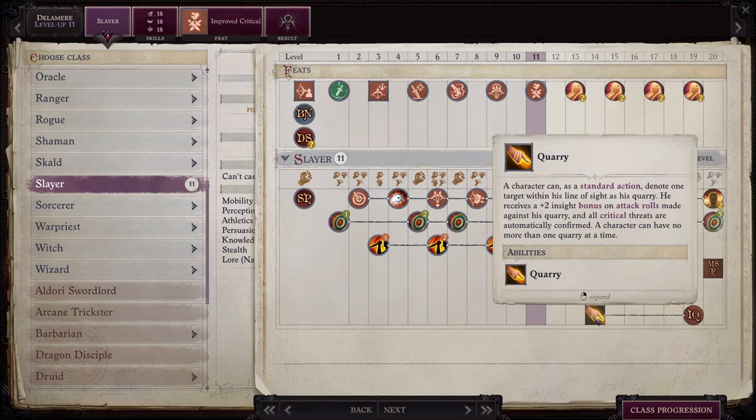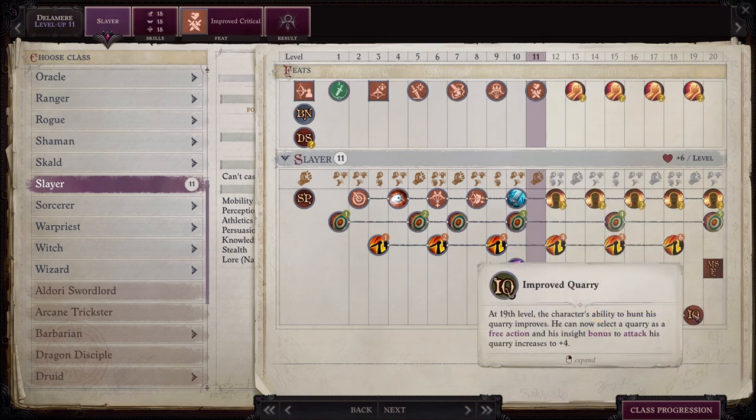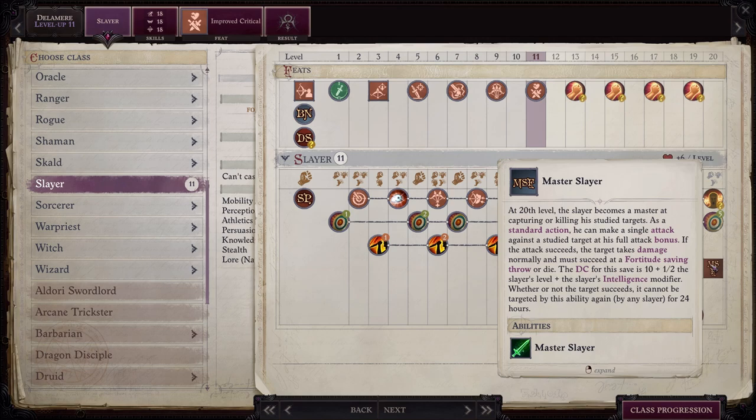She's also going to get Quarry, which means as a standard action you can increase the bonus on your attack rolls and make it so that all critical threats are automatically confirmed — very, very nice. Then at level 19 you get Improved Quarry, which increases the bonus to attack to plus four and lets you select Quarry as a free action. And then all the way at level 20, you get Master Slayer, which allows you to make an attack as a standard action where an enemy has to pass a fortitude saving throw or die. I never use this because I don't think the DC is nearly high enough to regularly hit the type of enemies you're facing at level 20, but it's there if you want to take advantage of it.